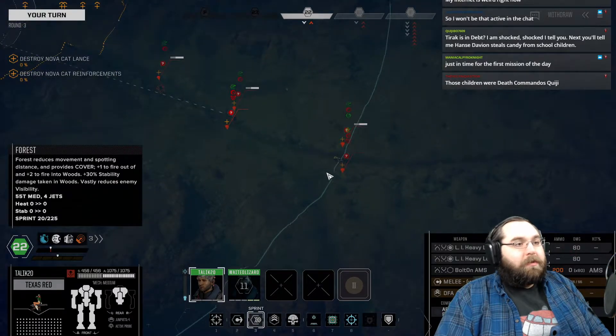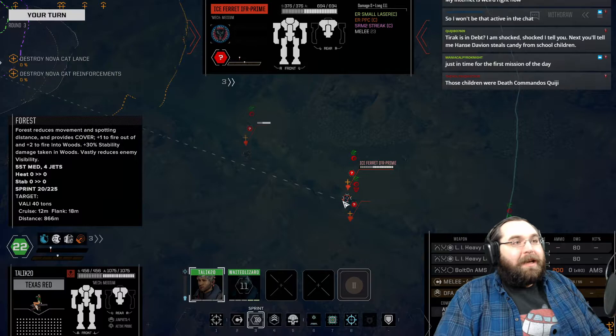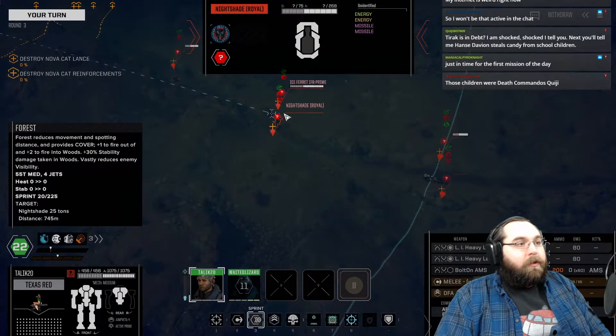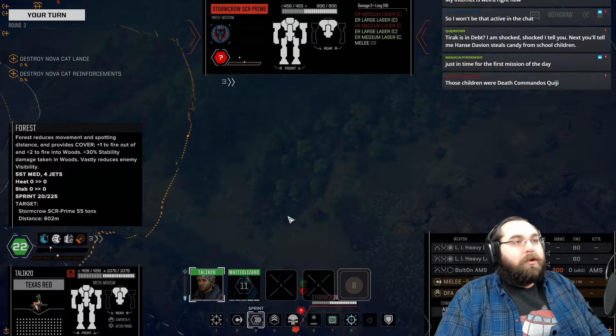There's another group right over here. Bit of a pincer. I've got a Valley, which has an Arrow 4 Artillery piece, an Ice Ferret, another little friend, a Nightshade Royal, which is apparently some sort of tank, and a Stormcrow Prime with two broken medium lasers.